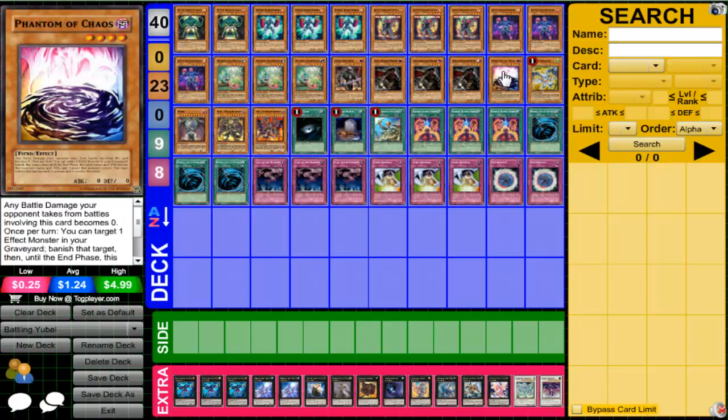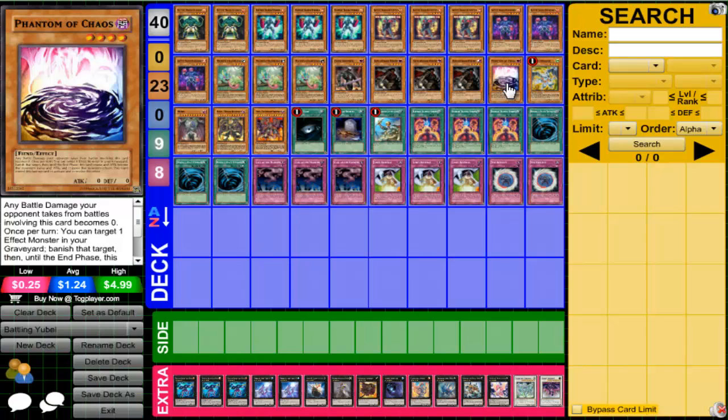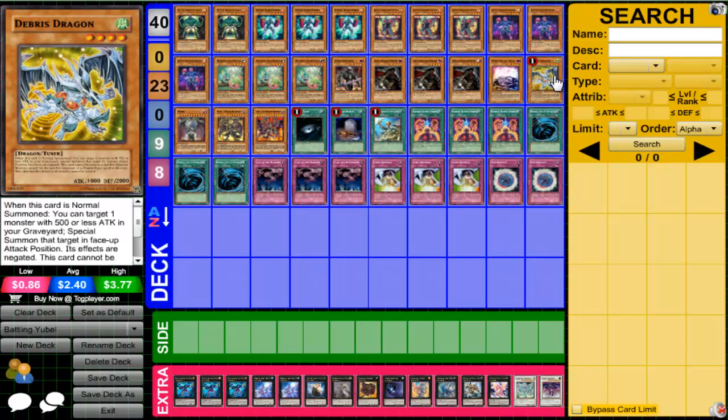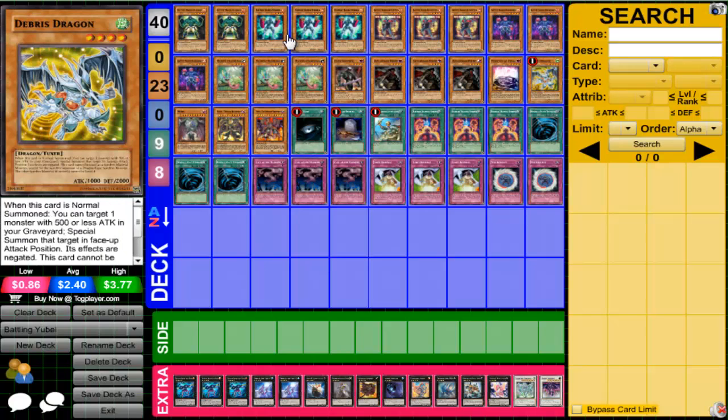We run one Phantom of Chaos because you can send it to the graveyard easily with Armageddon Knight or Dark Grepher, and it can be revived with Mass Chameleon or Debris Dragon to go into some Synchro and XYZ plays. If I'm running any You Bell deck with Mass Chameleon or Debris Dragon, I'm going to splash in one Phantom of Chaos to open up plays. We run one Debris Dragon — it can revive a monster with 500 attack or less, being You Bell, and also Phantom of Chaos to go into XYZ plays. It's not the best card but it's decent.